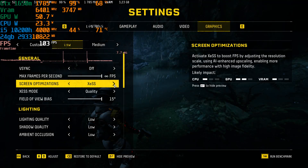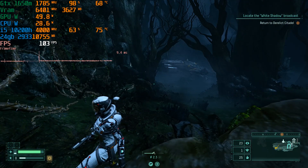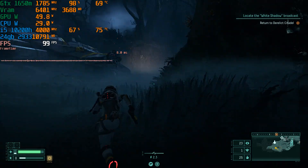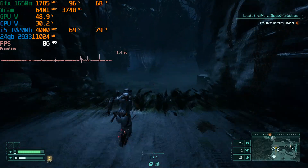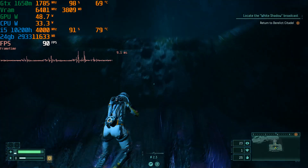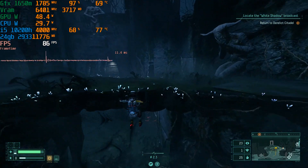To get it working properly, go back to FSR and set it to balanced — I find it works best there. You'll notice you're getting extra frames, the game feels smoother, there's no ghosting on the character, and the HUD elements aren't flickering. The game does feel a lot smoother like this. It's not perfect or ideal — I would have liked to use DLSS — but it's good enough.